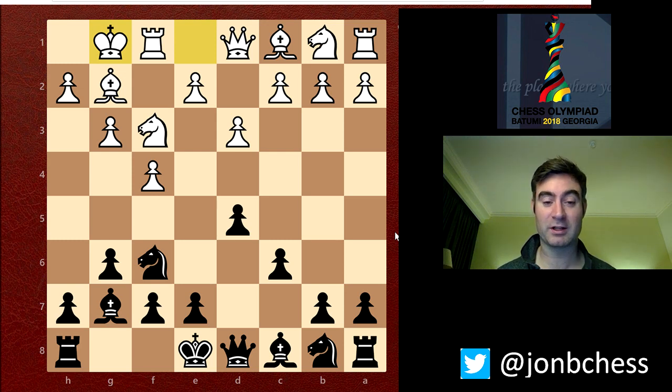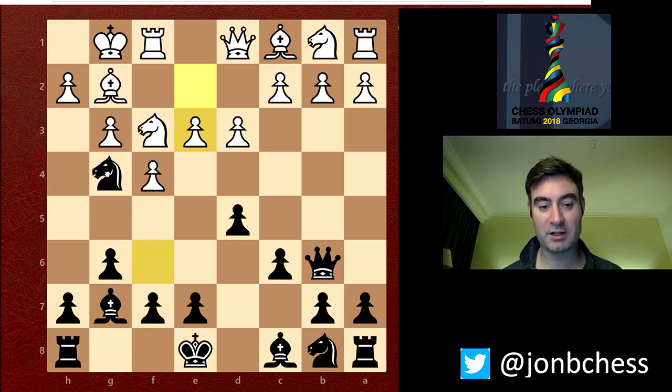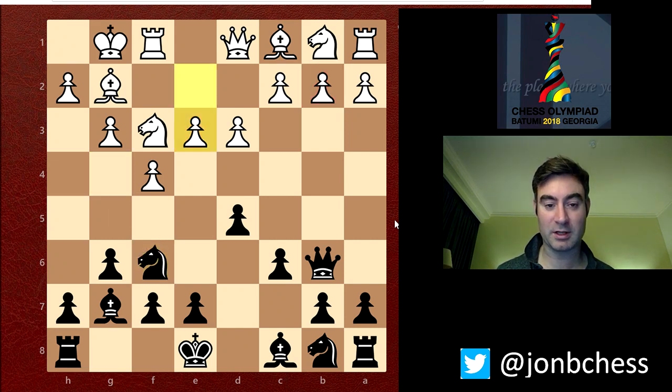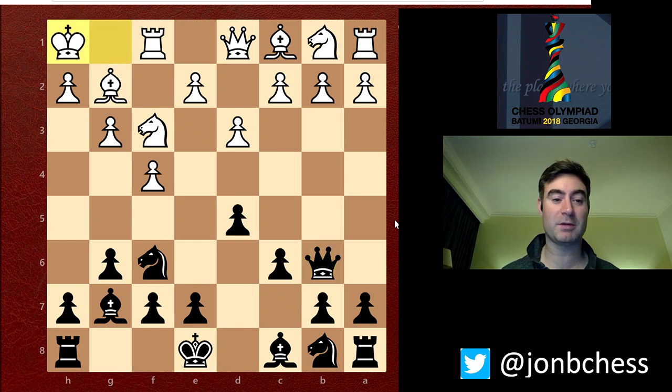He actually played it relatively quickly. Because now after Qb6 check, he's in a little bit of trouble — it's kind of like a little trick. If he plays e3, I can play Ng4, hitting both the e3 pawn and the b2 pawn at the same time. I don't know if he just completely missed this, because I moved quite quickly with Bg7 as if it was going to be normal — just him castling, then me castling and then we start to play. He plays Kh1, which I think is a bit naive.